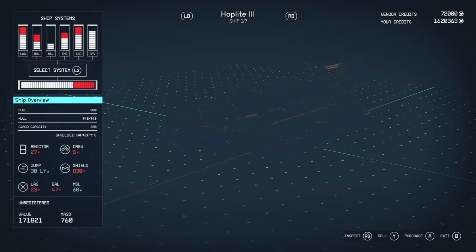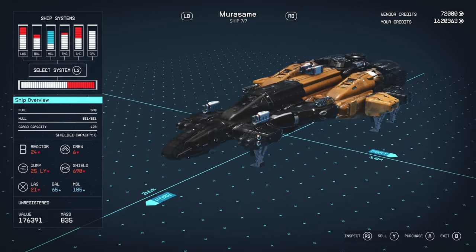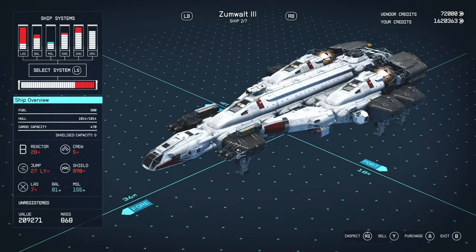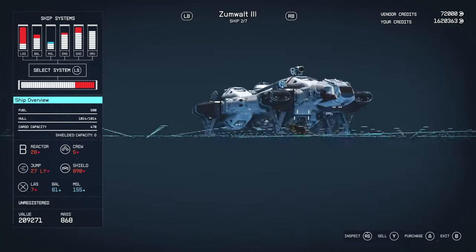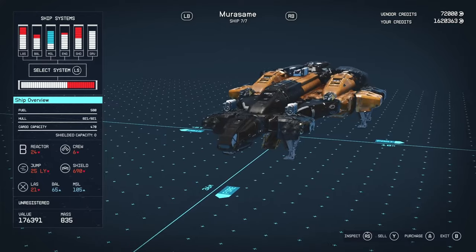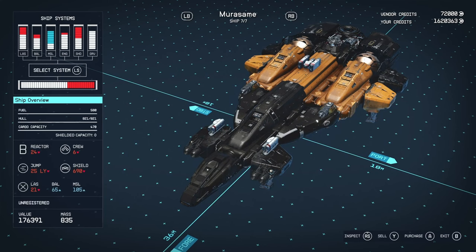This is based on the Zumwalt, which he also has for sale. The main pull behind these ships is they have a unique weapon layout. The Morisami has scorch lasers, standard multi-cannons, and a missile pod, whereas the Zumwalt has rail guns, a singular laser, and missile pods — similar concept but quite different weapon-wise.